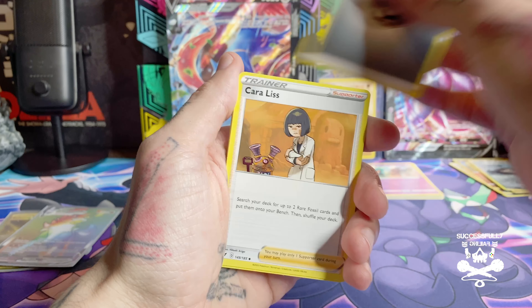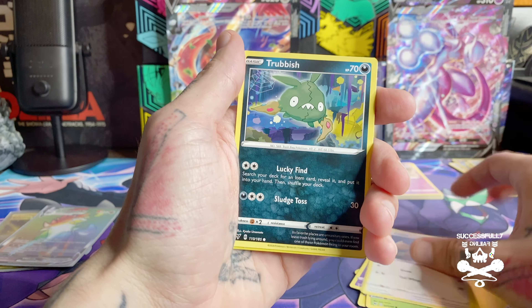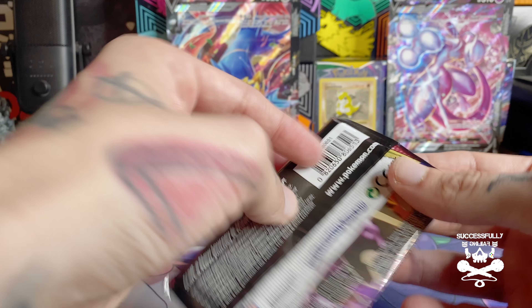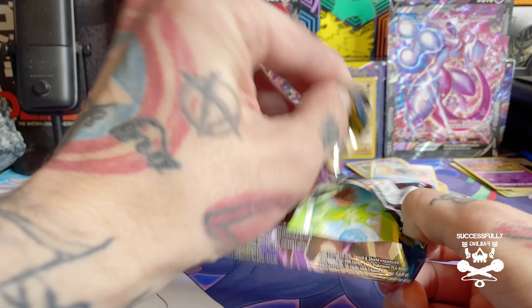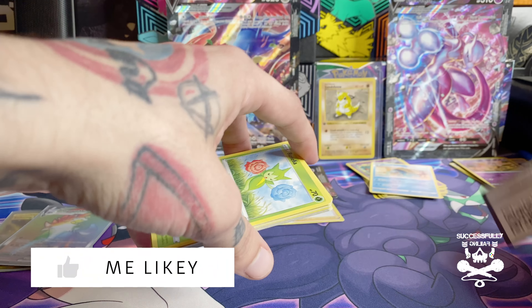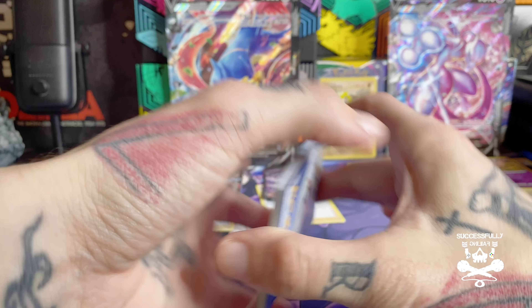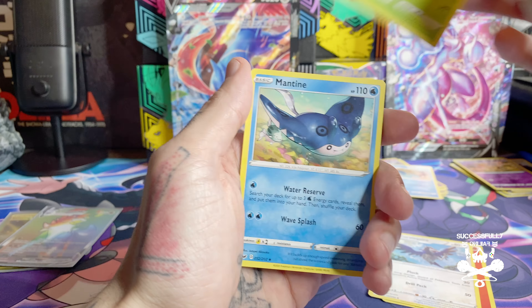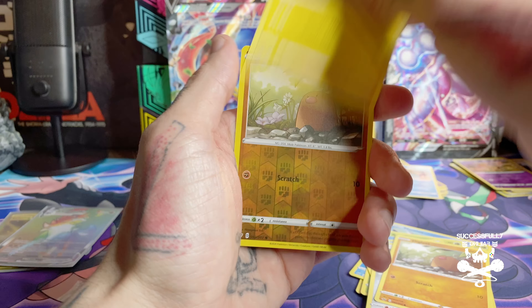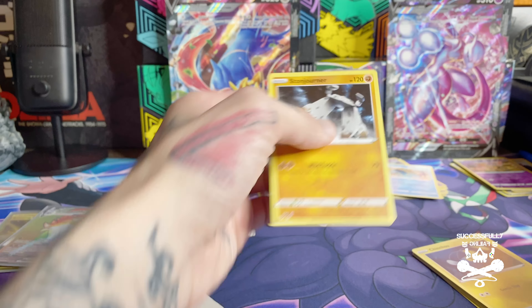We got a rainbow and a gold card, so I'm happy about that. Rubbish — my dude — putting that to the side because I love him, and a Dreadnaw. Let's do Sword and Shield. If you're liking this, make sure you guys hit the like button, hit the subscribe button, hit the notification bell, share it with your friends — especially if I pull something cool. We have a reverse holo Diglett and a Stonjourner.